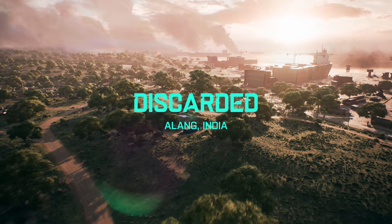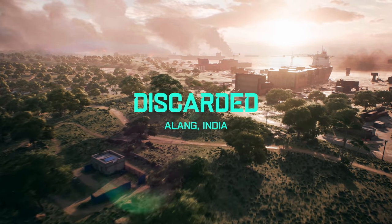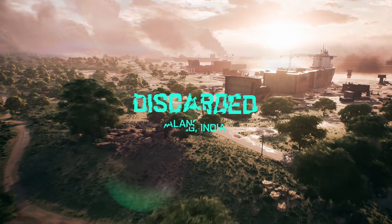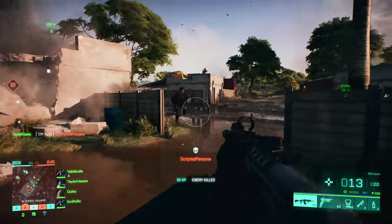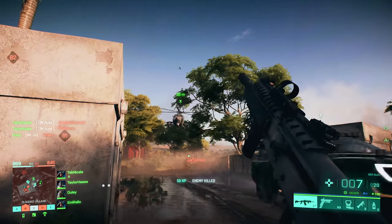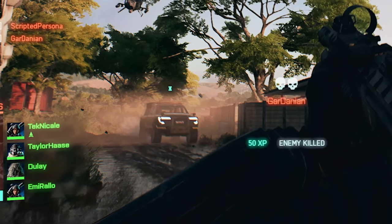And then finally on to Discarded. This is set in India and you'll be fighting over shipping containers and a massive cargo ship in the middle which acts as a key position of power. We go boots on the ground with Dozer using the 12M auto shotgun, just chonking through people. That's a brand new gun we haven't seen before. And also that vehicle that drove past — I think that's a brand new civilian vehicle.